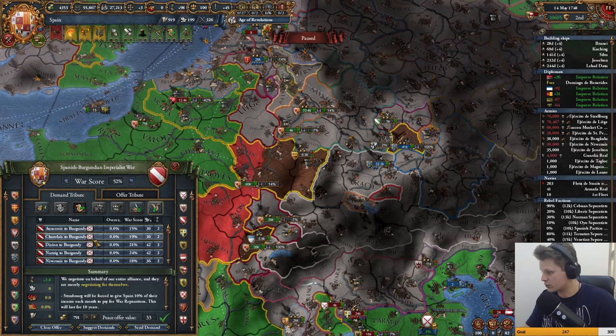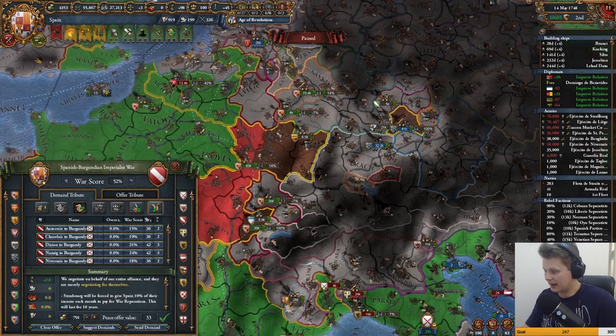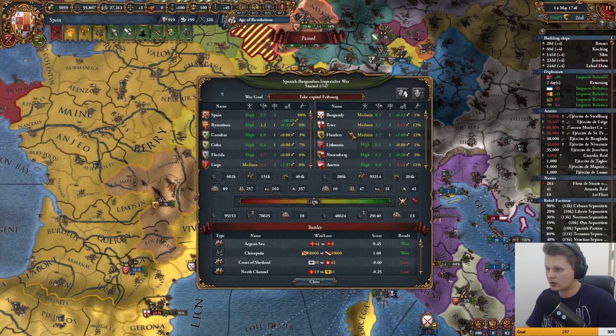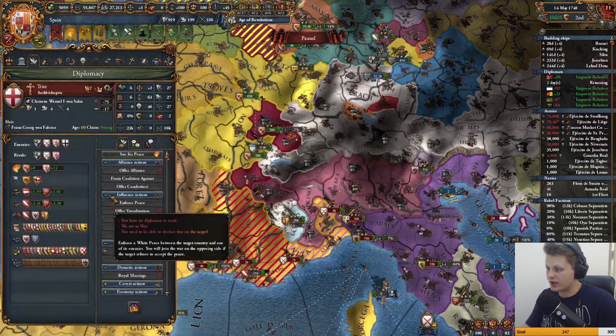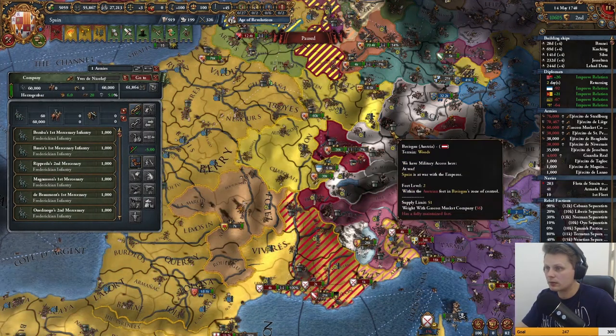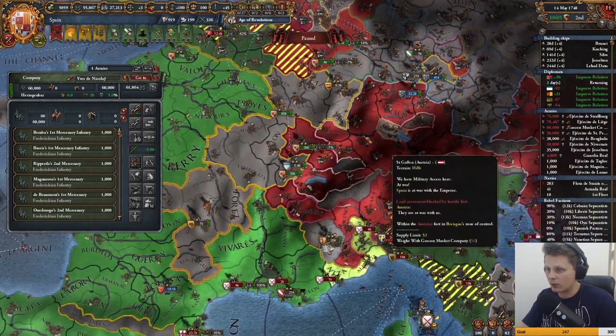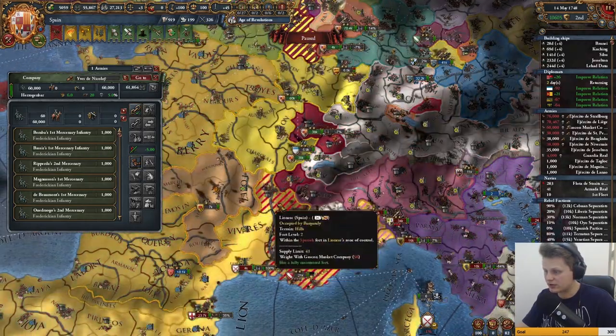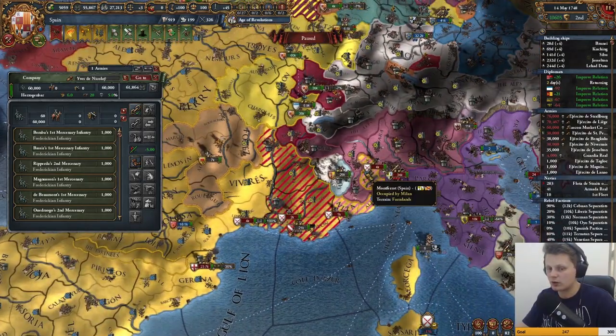He can return cores towards Burgundy but that doesn't really help me. Let's get him out. Triere is going to be the next one. This guy is now done, and we'll be sending these two armies down here, un-sieging everything, then start pushing east.